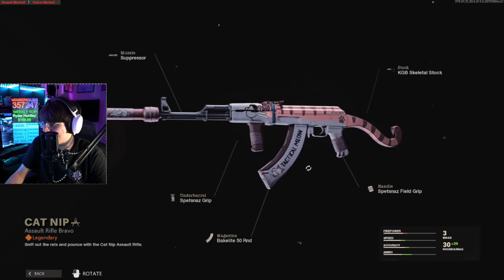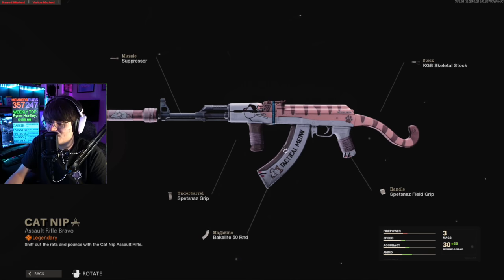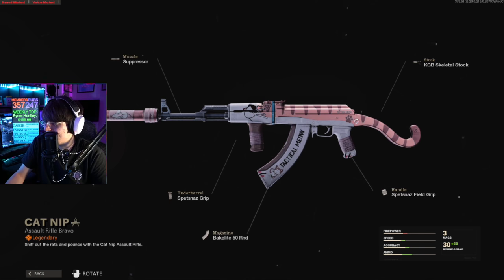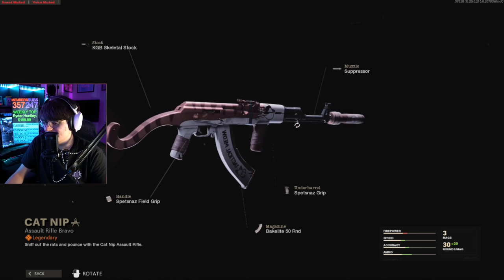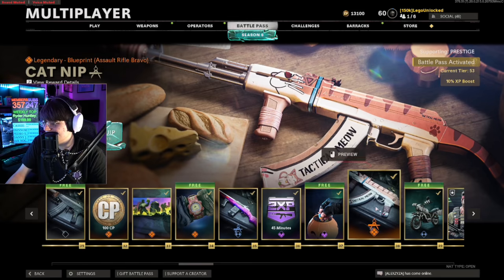The Tactical Meow — that's a cat, a straight cat! Are you freaking kidding me? I didn't know this was in here. It's got a mouse on the suppressor, it's got a cat head, and then it goes down to a cat tail. That is the coolest stock in the entire game for the AK. I'll give it to them — the Tactical Meow!